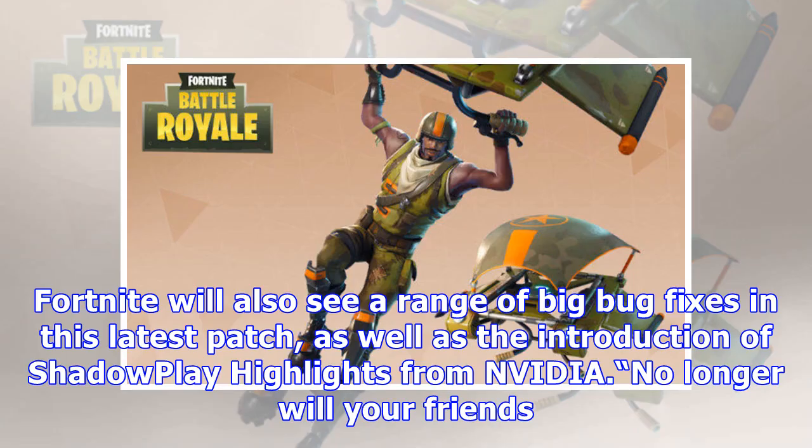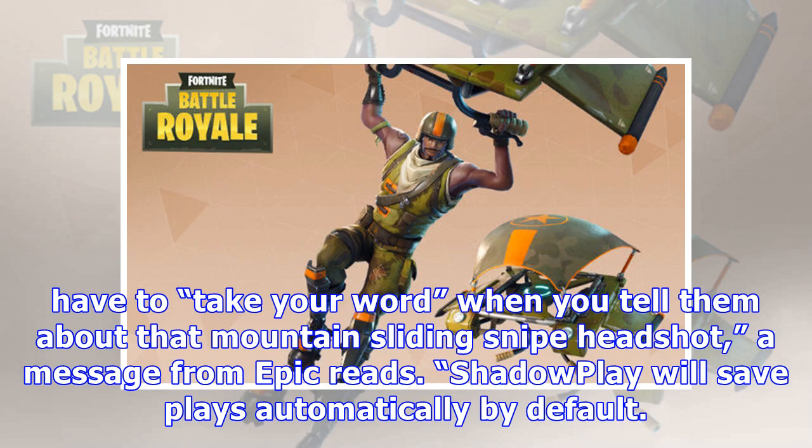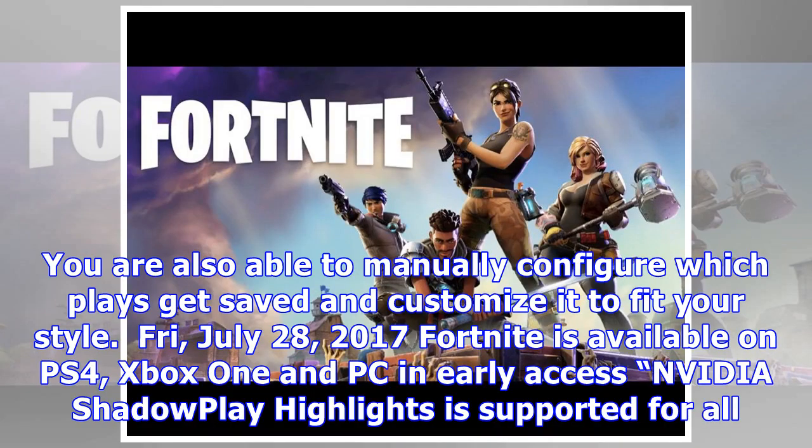Fortnite will also see a range of big bug fixes in this latest patch, as well as the introduction of ShadowPlay Highlights from NVIDIA. No longer will your friends have to take your word about that mountain-sliding snipe headshot — ShadowPlay will save plays automatically by default, and you can also manually configure which plays get saved and customize it to fit your style.